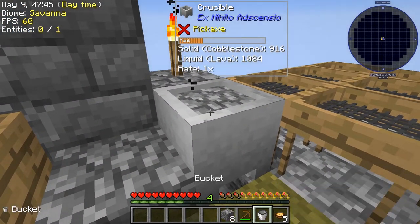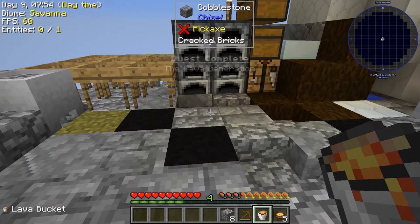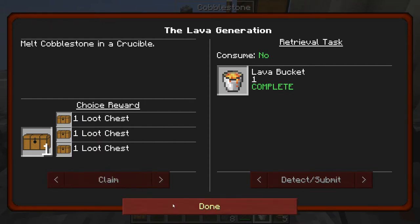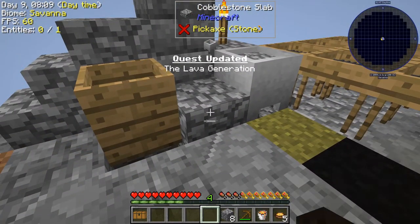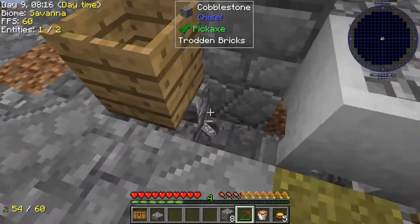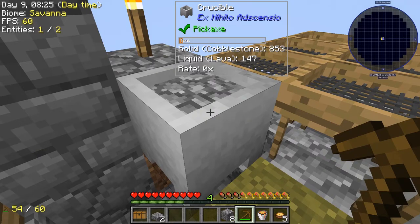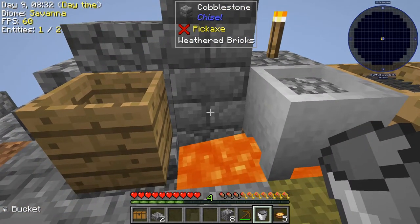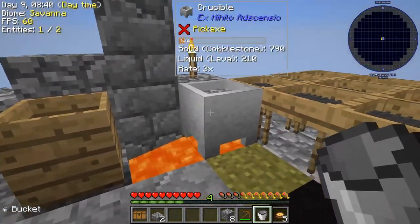We've got a bunch of lava in the crucible. I use the bucket and yes — we get a lava bucket and a quest completion. I'll claim the middle reward. Now I can also upgrade the setup: I remove a block and place the lava underneath the crucible. It now shows a 3x production rate instead of 0x — really good. I can stack another crucible on top to make even more lava.